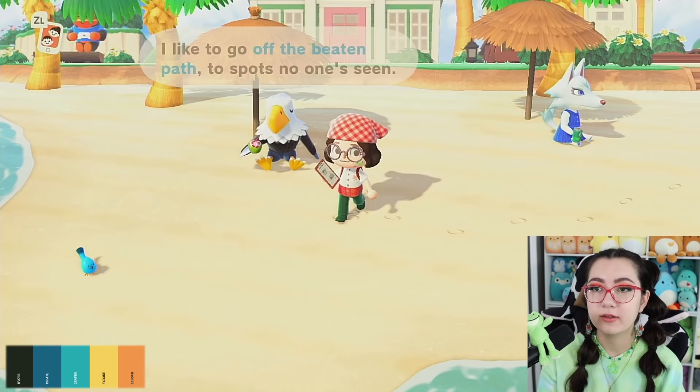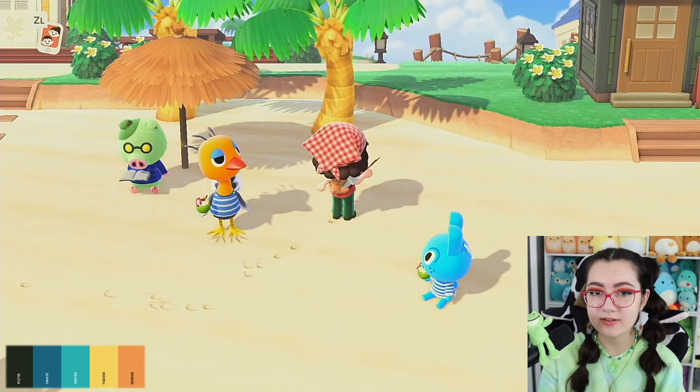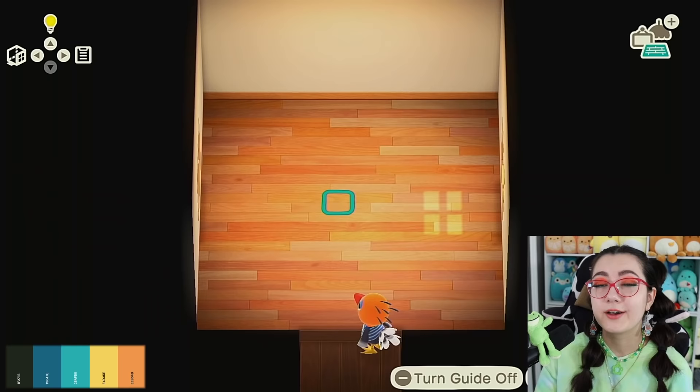Here's our next palette. Now to find a villager that's going to match these colors. I think I'm going to go with Sandy here because she's orange and she's even got the blue eyeshadow and the blue shirt to match our blues. Okay, same process — let's try to get some good flooring and wallpaper going first.